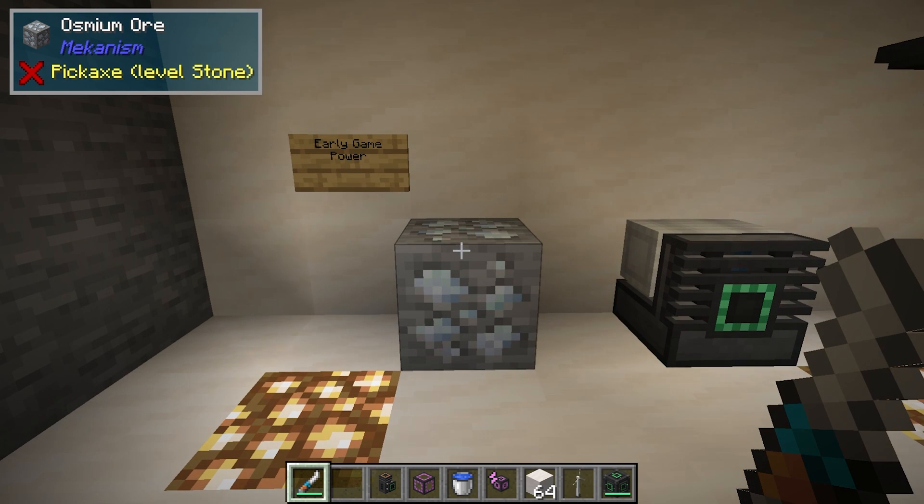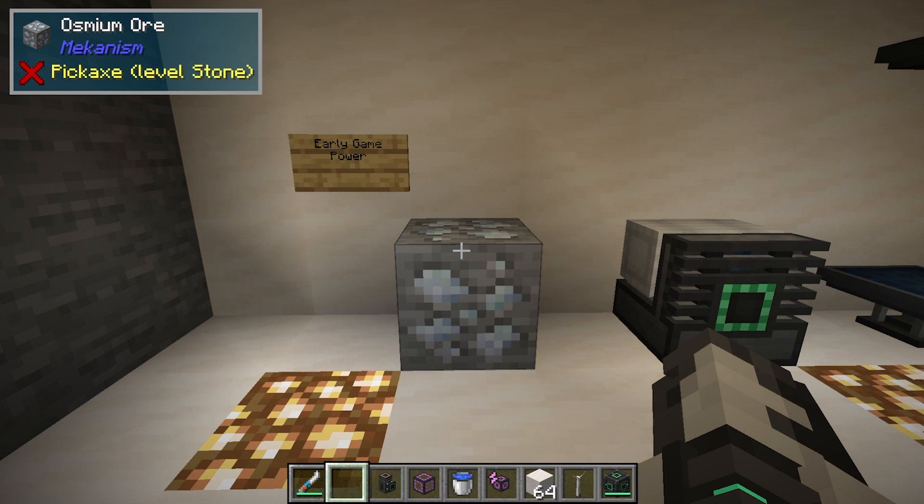The first thing you're going to want to find is Osmium Ore. This is going to be pretty much everywhere in the game, similar level to iron. You're going to find it very easily. Smelt this up, get your Osmium Ingots, and we can get going.